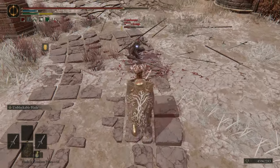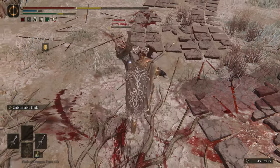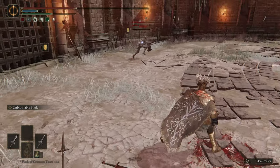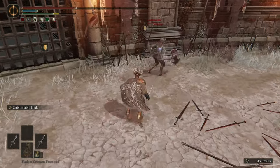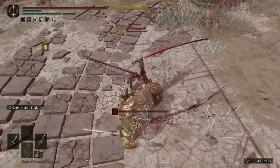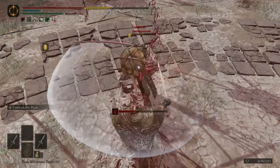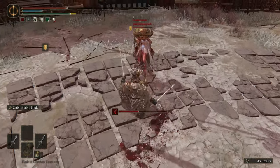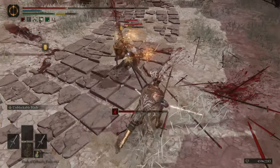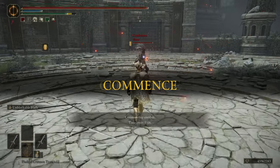For Coded, the jumping L1 and the neutral standing L1 are going to be the main attacks. You also have an unreactable crouch R1 which can be useful — I haven't really found much use for it outside of competitive PvP where I can force someone off of me. In arena, if you're not facing good players, you can probably just mash L1 and win with Coded. The jumping L1 is significantly better for aggressing, because the running L1 is not that great.